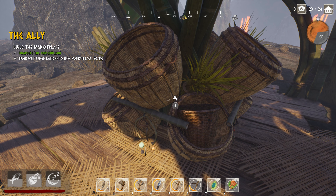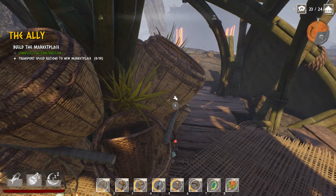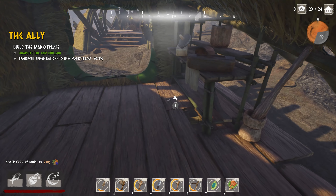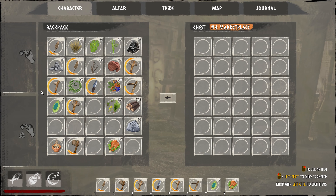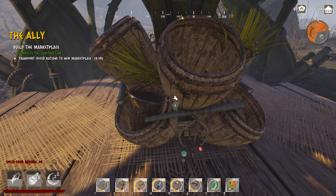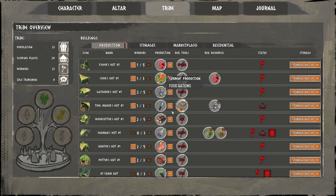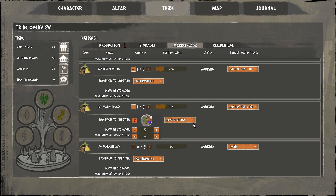Transport spice rations to new marketplace. Can I just put in the spice rations myself? Let's go grab them - there they are. Let's grab 30. Can I just put them in there myself? Does that count? No it doesn't. Okay, let's go - I think they're going to want me to do it this way. Marketplaces, resources to dispatch. If I put this up to marketplace number three... resources to dispatch, add resources.